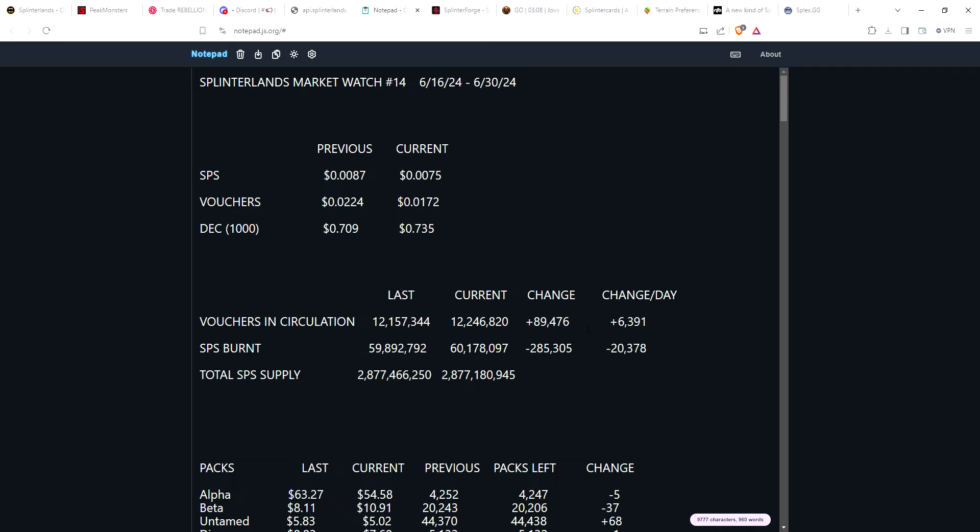There's a lot of talk recently by Matt and other team members about either eliminating vouchers completely or making them soulbound — those are the two directions they're looking at. If they announce vouchers are being discontinued, perhaps through a promo card or special event to drain remaining vouchers, we'll have to see how that affects the price. Right now, if you're looking to pick up 40 vouchers for your wild pass, you're looking at under 70 cents to play in wild for a season.